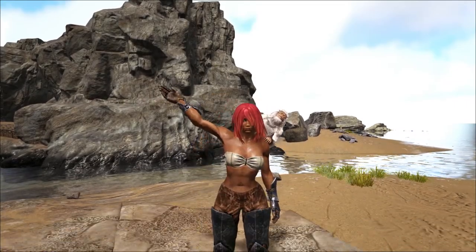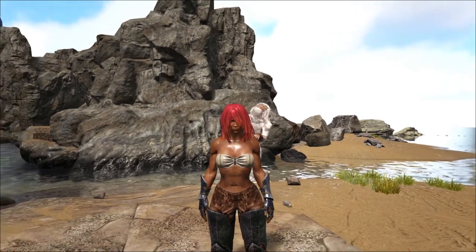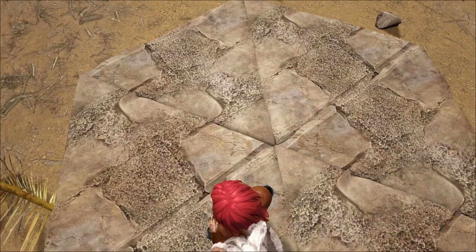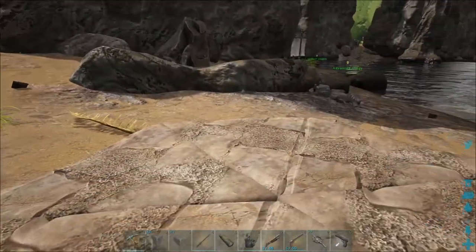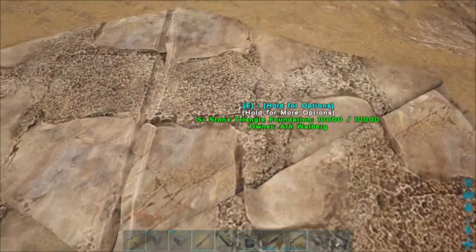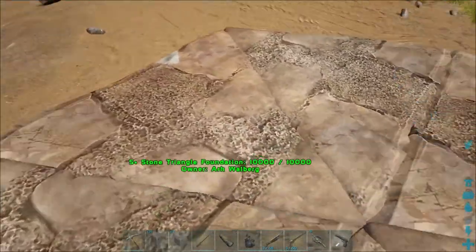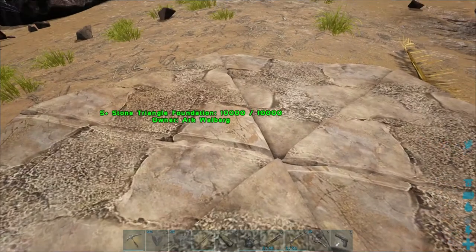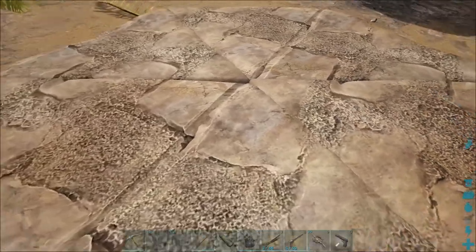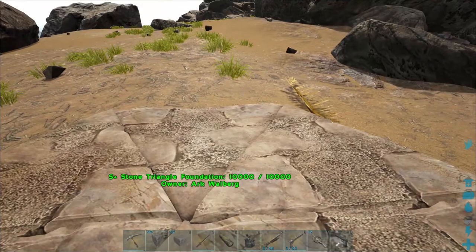Hey everyone, it's your admiral here and welcome back to ARK Extinction Core. Today I'm actually in a different setting and I'm going to try my hand at some building. These are S+ stone triangle foundations, which are really cool because they let you make more geometric, circular type shapes. I've laid down six of them and they snap to each other to get a really cool shape.